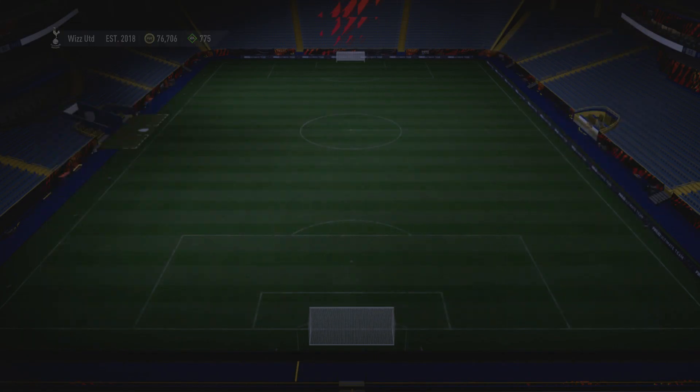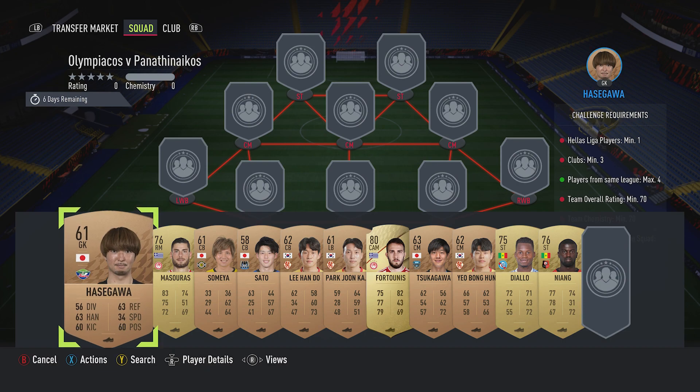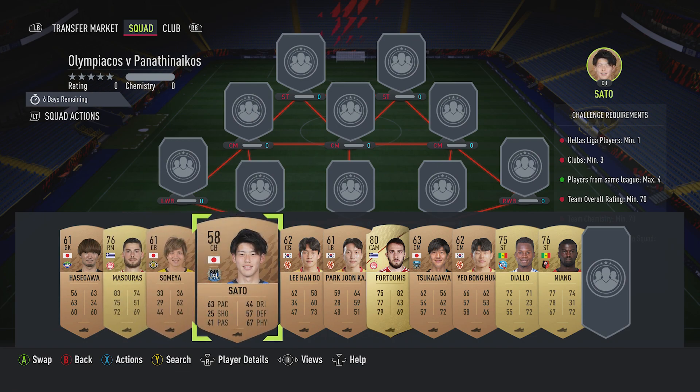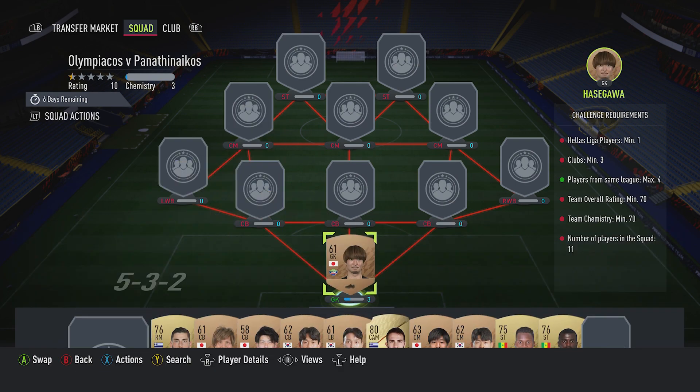It costs around about 4,000 coins. Requires no loyalty, no position changes. And if any of the bronzes go above 200, then just replace them for a like-for-like. Try and keep the rating above 60 if possible. You can see most of them are 61, 62 — a couple of them, or one is below. But if you do replace them, just bear that in mind. Let's crack on, get it done.